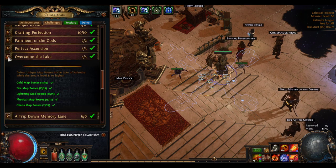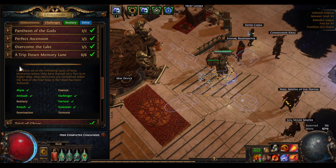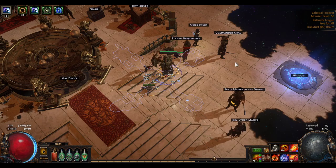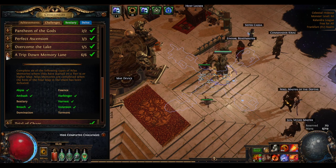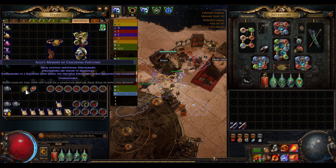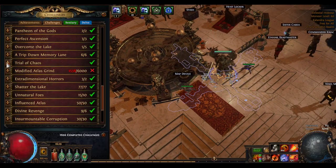Kill a bunch of bosses in the lake — fairly easy. The pawn in the elemental tiles — defeat those forged in frost, fire, and so on. Atlas memories — I have no idea how rare these are but the drop rates seem to suck. I simply bought all of them from trade and just rushed through them opening maps. I only saw two drop for myself after I was done — an Alva strongbox one and a Kirak harbinger one.